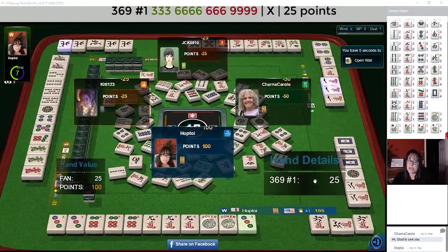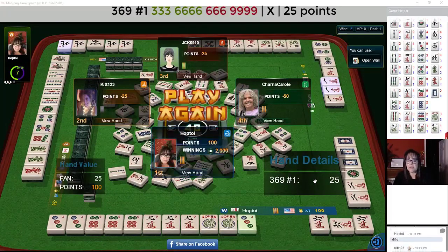Three-six-nine is a challenging category because you only have three numbers to work with. But if you have a strong representation of three-six-nine — those three tiles in different suits — you can pull it off.